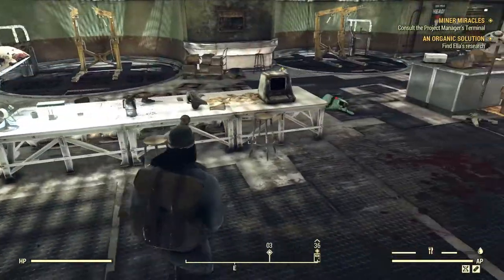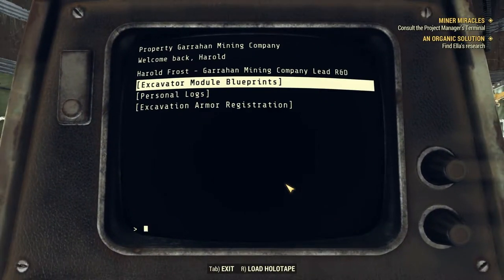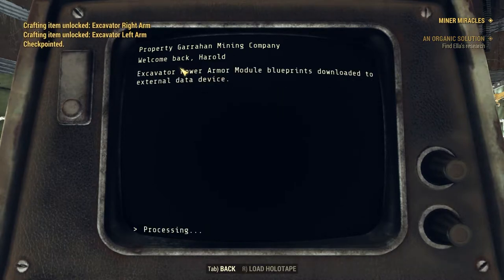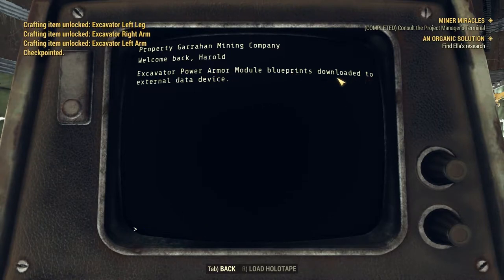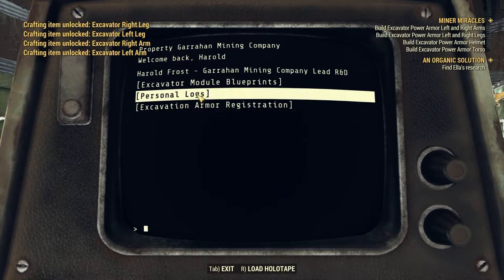That answers everything — we already knew from the terminal but it's still striking. By clicking the terminal we get the Excavator Power Armor module blueprints downloaded to an external database. So all the crafting blueprints for the power armor are now complete.